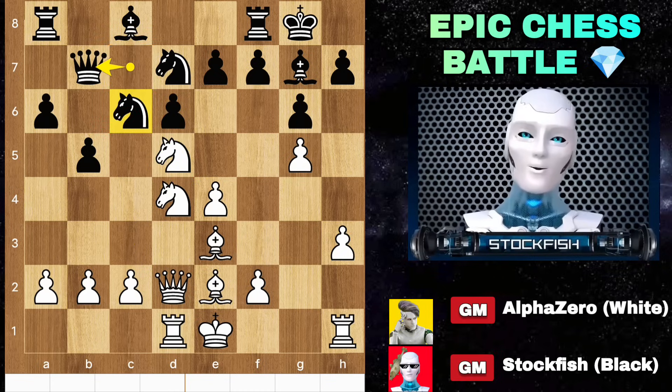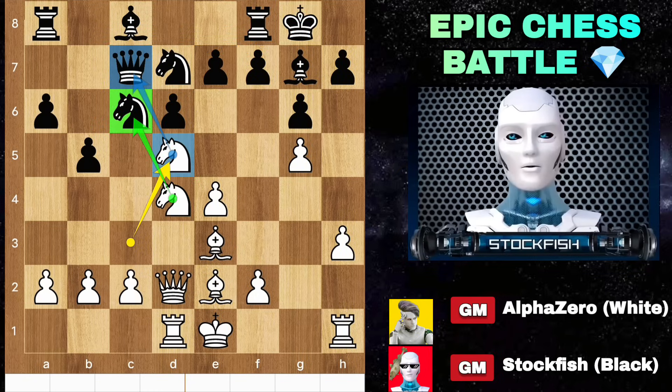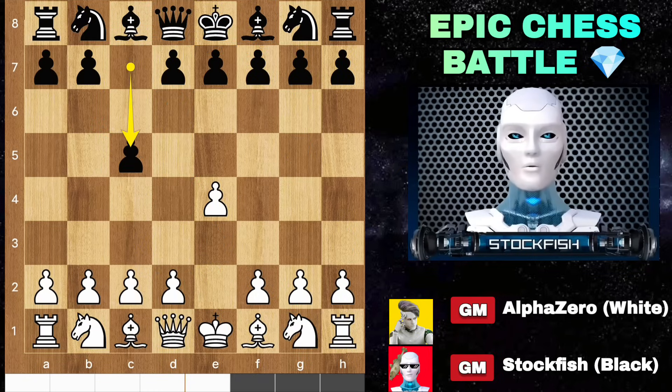If black plays Queen B7 to protect his Knight from the attack, then simply take the piece to give a fork on E7 — you will lose the Queen. As Einstein said, two things are infinite: the universe and human stupidity, and I'm not sure about the universe. So back to the position.